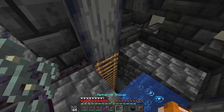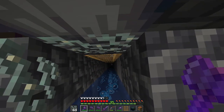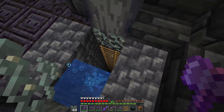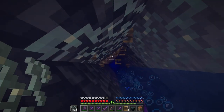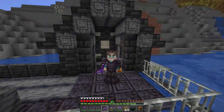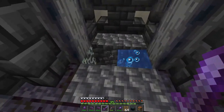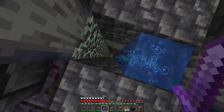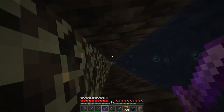We have the glow lichen in our off hand. We take our pickaxe, right-click, and the glow lichen, if you place it on a dry block, it will block off the water. What I want to make is an elevator that will allow me to drop down all the way. I think we have it done — if you look behind me, there's a hole and there's a water elevator. Let's see what happens if we try to drop down. We do have water down there. And it works flawlessly — look at that!